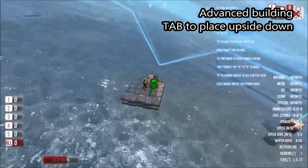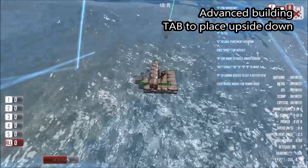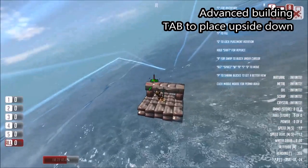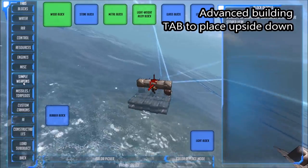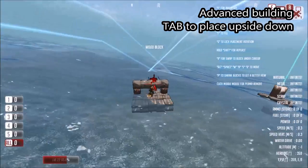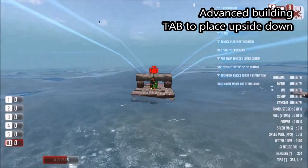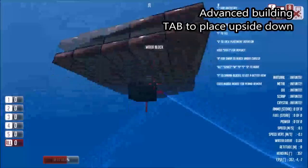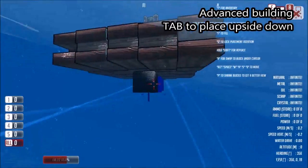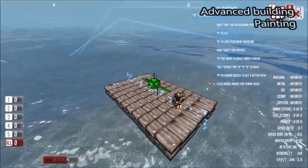Something else we can do in build mode is to actually place upside down. I'm going to demonstrate that quickly on this little raft by placing a large cannon — selecting it from the inventory under Simple Weapons. I'll place one the correct way up, and then if we hold Tab whilst placing, we'll actually place the component upside down. Any component in the game can be placed upside down.